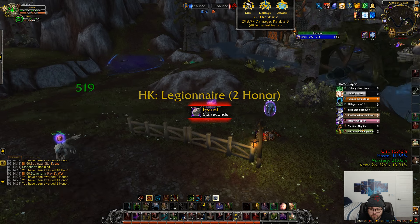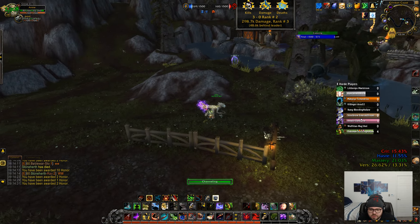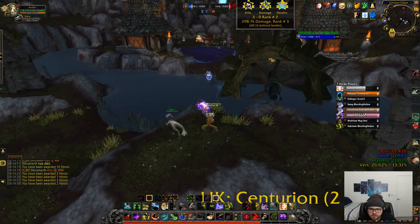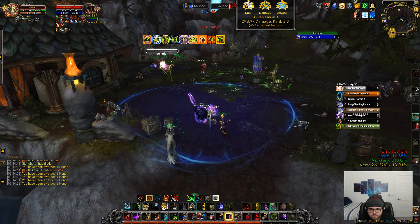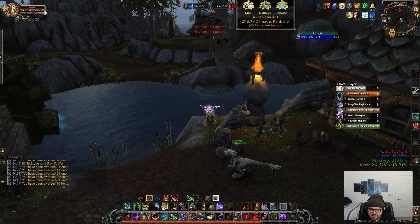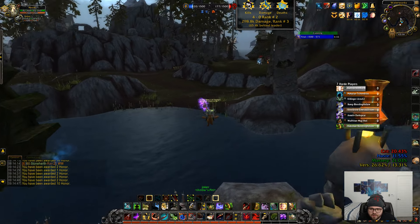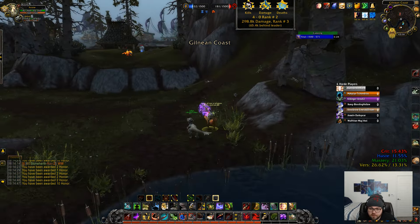Roar of Sacrifice definitely helps, but warriors just hit like freight trains, man. Now they have three Artifact gear pieces. Alliance is just basically killing it today - this is insane, the amount of domination. Alliance is pretty much done today and that makes four Artifact gear pieces.